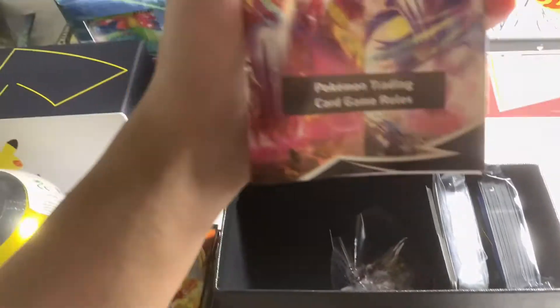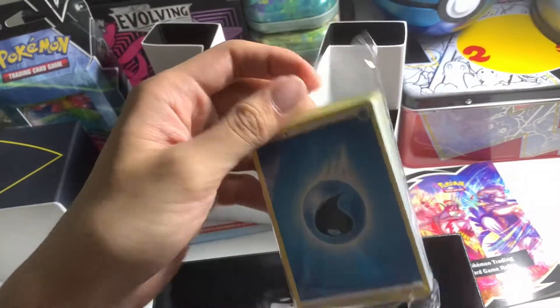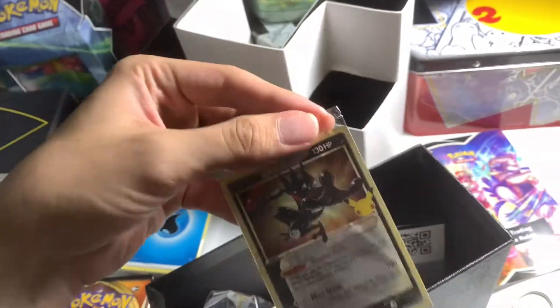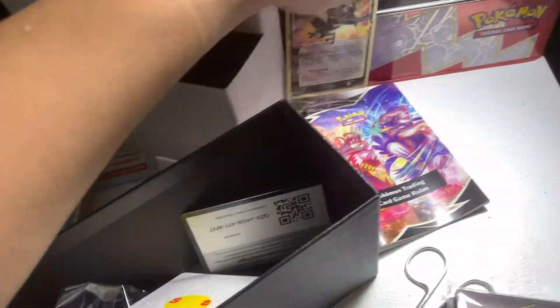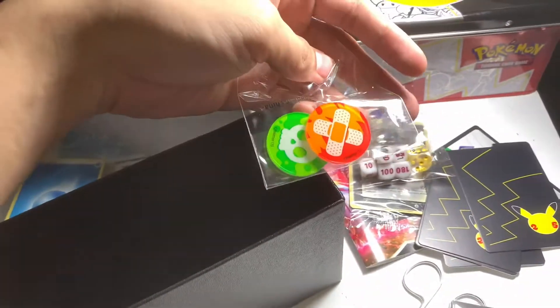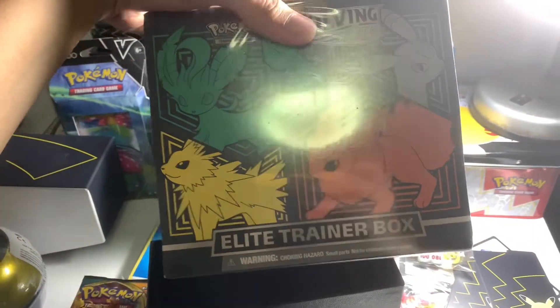Okay, so here's the rulebook, we've got energies, we've got the cool sleeves, and we've got the great Greninja holographic promo card. We've got the TCG card dividers, the dice, and some coins. It's just the same as what's inside the Elite Trainer Box of the Evolving Skies.